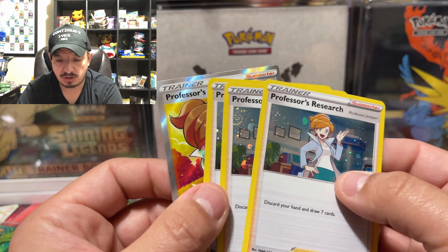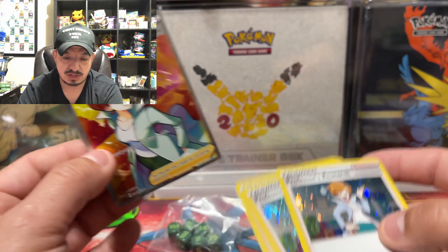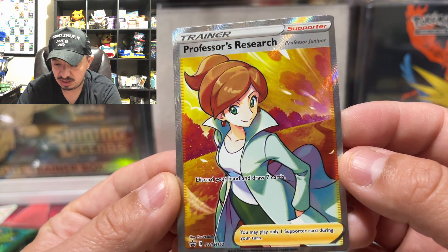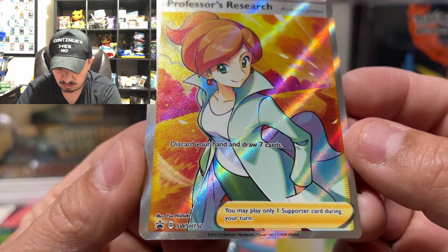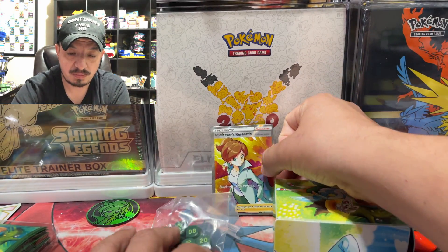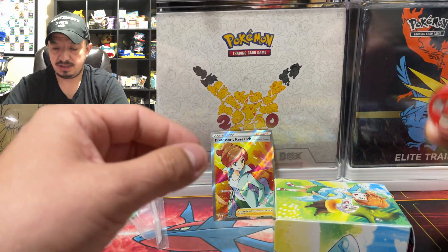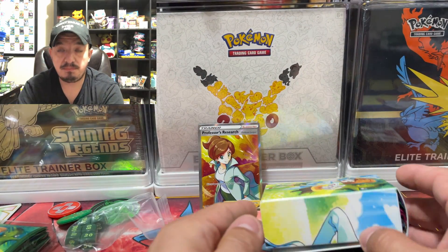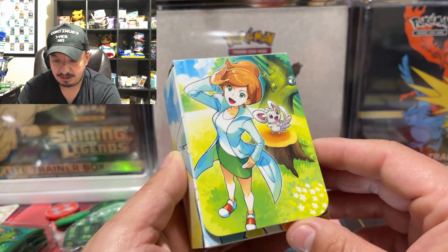Whenever you're a player, you need almost three cards of everything. We have the Professor's Research — Professor Juniper promo. This is a promo Sword and Shield 152. Nice. I was actually working on my binders for these past couple of days.